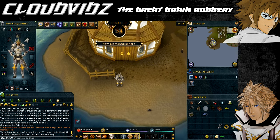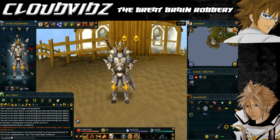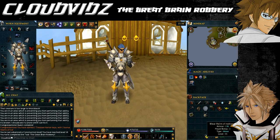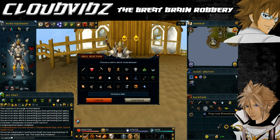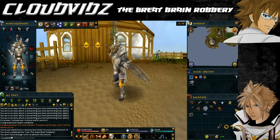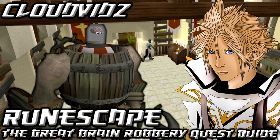Quest completed - not a difficult quest at all, a little bit of traveling around but nothing too strenuous. The boss fight is very easy now compared to before the Evolution of Combat. The rewards are fairly decent XP; the Barrel Chest anchor isn't as useful as it used to be given better weapons available, and the 230,000 coins to repair it isn't really worth it - but it's optional. The main reason for completing this quest is for the sequel quest, Rocking Out. Thanks for watching - please like, favourite, comment, subscribe, and share with your friends.